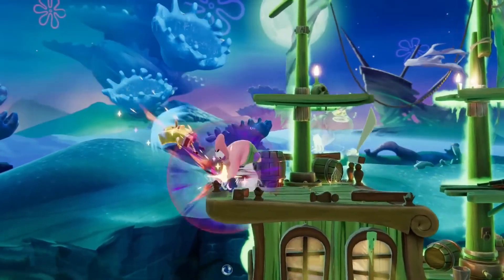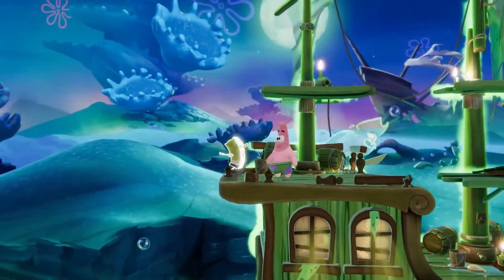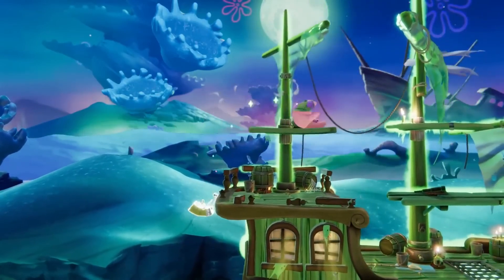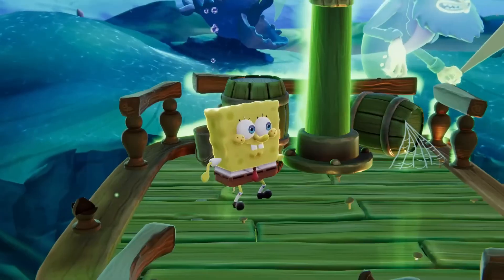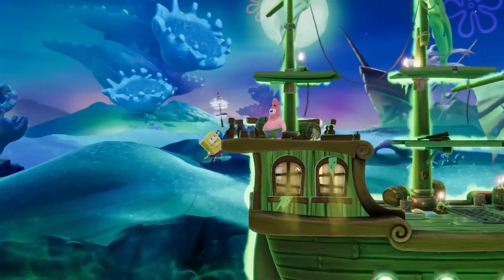Additionally, Fishbowl Strike can be used as a recovery tool to get a little bit closer to the stage before using his up special. This move does a good job of covering Spongebob's head while it's out, but keep in mind you can only grab the ledge towards the end, so don't aim too high. In the event that your aim is slightly off, try spending some of your slime meter to cancel the move and air dodge to safety.